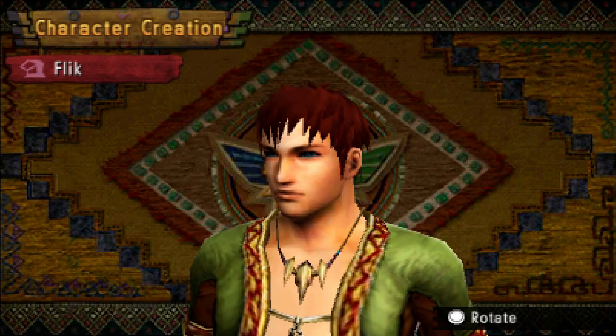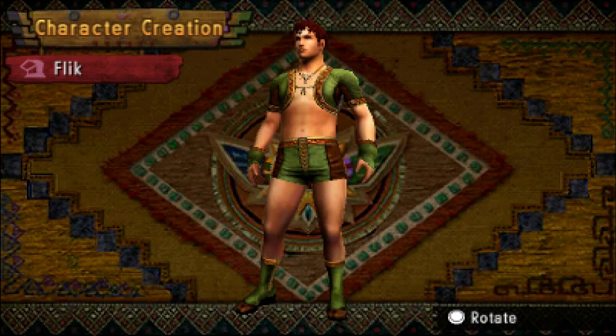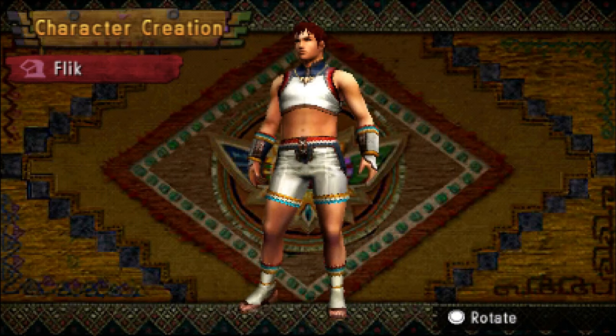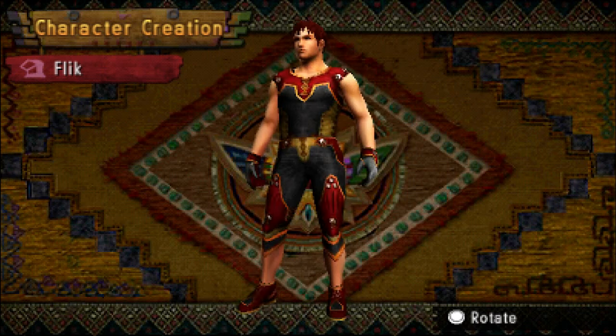Go to back. Go to back. So that's hairstyle features, clothing. We need to do voice and clothing. That'll do. We can change the color of this as well — let's go for red. Yeah, that's good. And the voice.